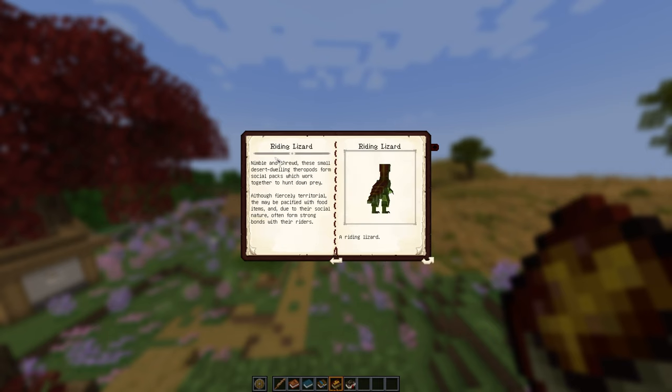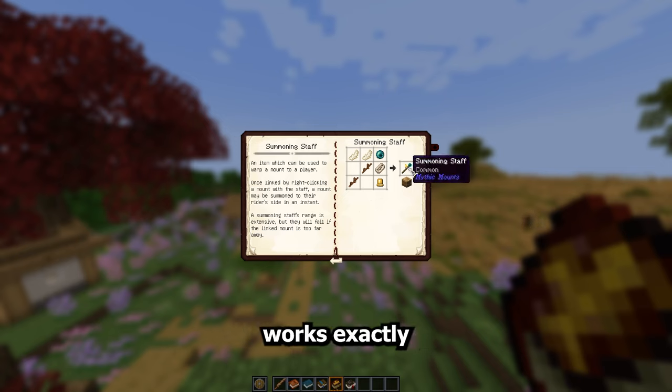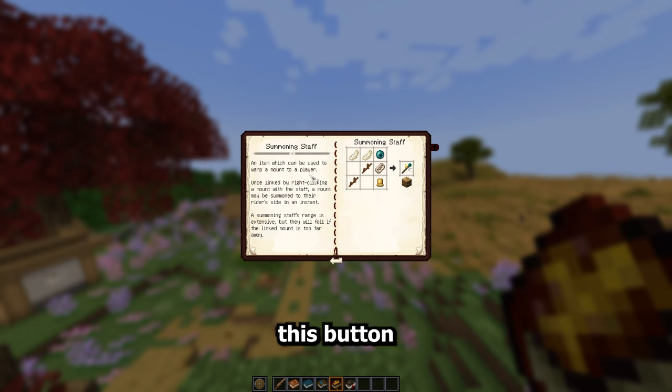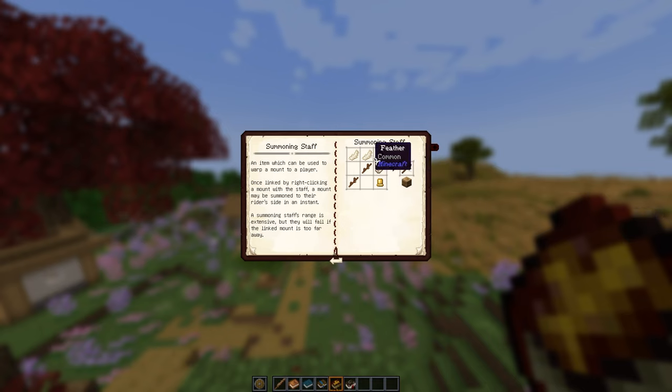There is something in this book about a summoning staff. The summoning staff works exactly like the Elden Ring Spectral Steed Whistle — you pull it out, use it, and your tamed animal should spawn right beside you. Apparently there is a radius on this and it can't be too far away, though I'm not 100% sure what the limit is, so definitely keep that in mind.